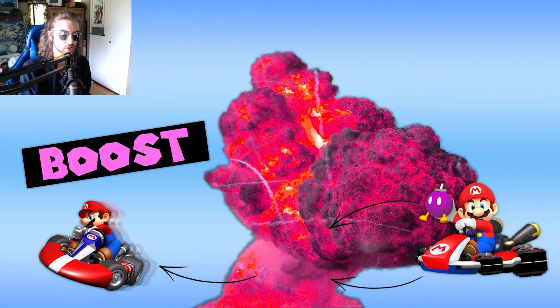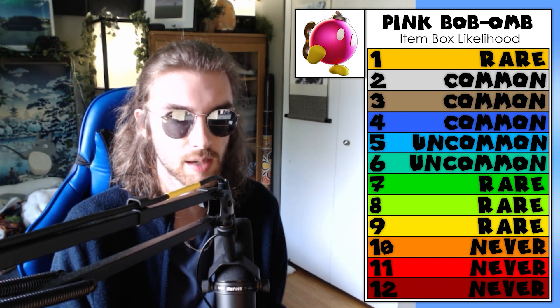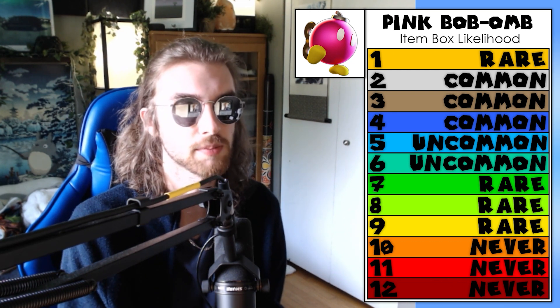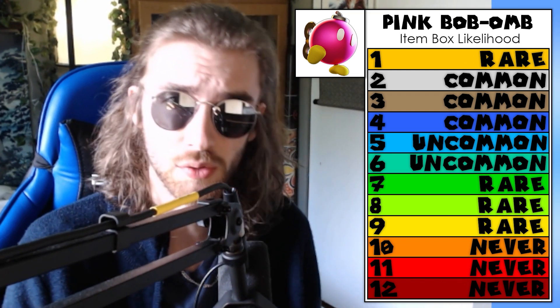It also introduces an interesting defensive strategy, because holding the Pink Bob-omb behind you would deter other drivers from throwing items at you, since you would actually benefit from getting hit — unless they were right behind you, ready to take advantage of the boost themselves. The Pink Bob-omb would be less common than a mushroom, but acquired in the same relative positions. Having it be a rare option for the race leader makes driving in first place a little more engaging, about as rare as getting a super horn. Although I do see an issue with leaders just holding it behind them and other drivers not being close enough to benefit from the boost, so maybe it wouldn't be a first place item. What do you think? That's gonna do it for the Pink Bob-omb, so let's move on to the Poison Mushroom.